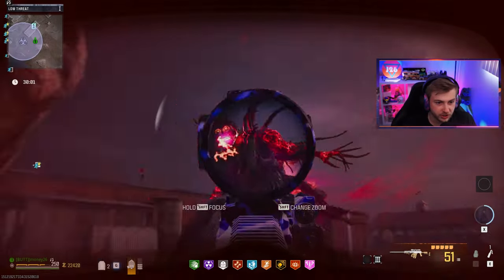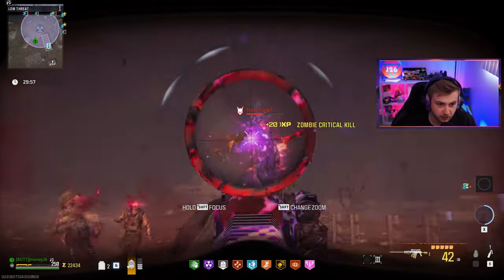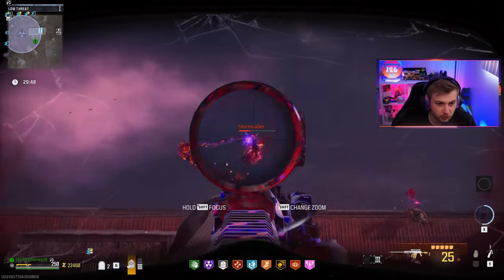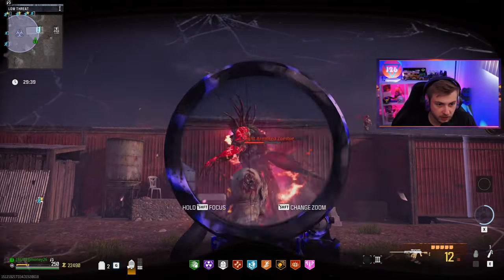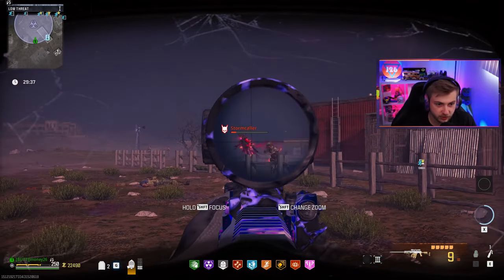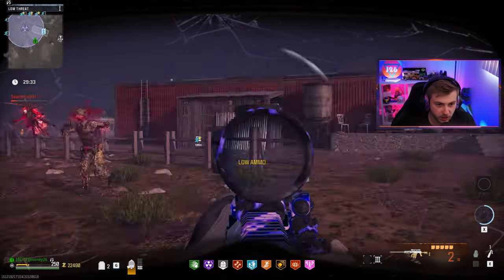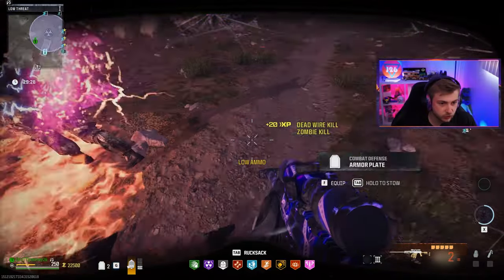I just wish this thing shot a little bit faster — it'd be absolutely busted. There'd be no saving anything it shoots at, because the headshot damage, just the damage in general, is off the charts. Insane. Our stormcaller should be dead as long as he doesn't fly away, or I don't miss my shot. Zombies, give me ammo.